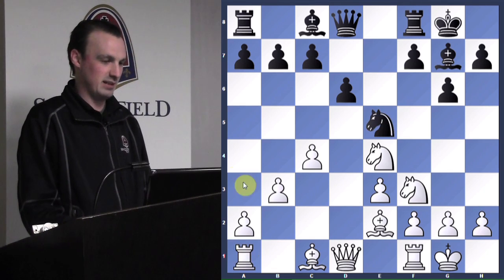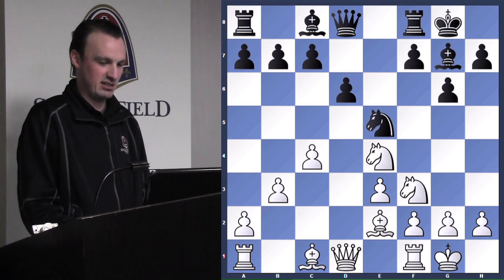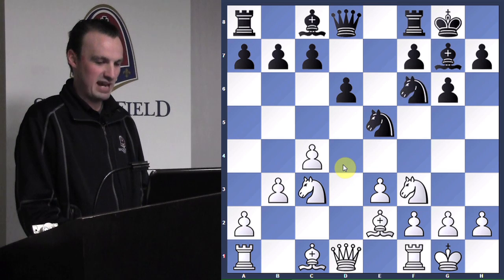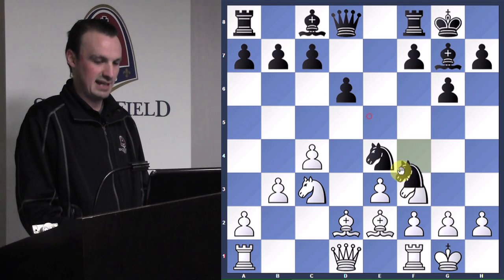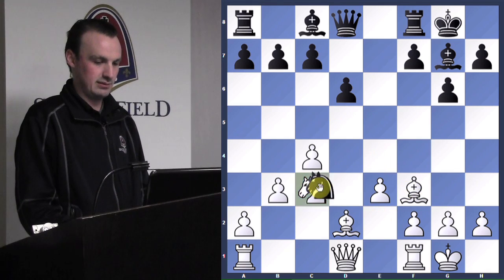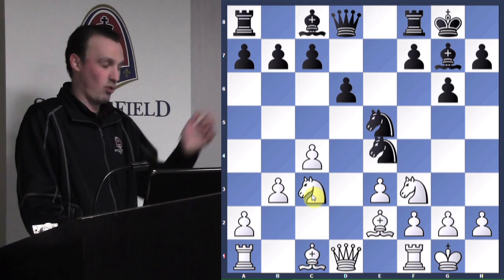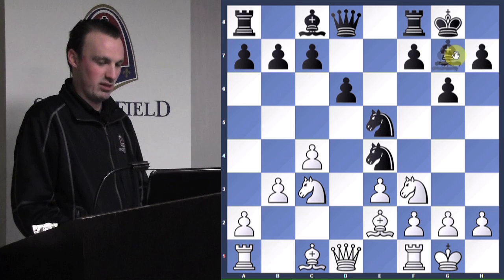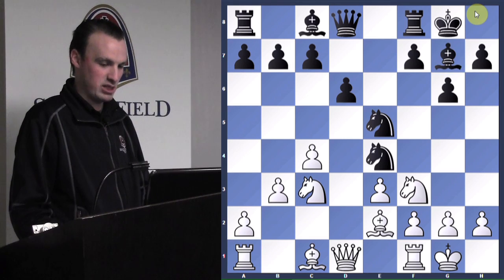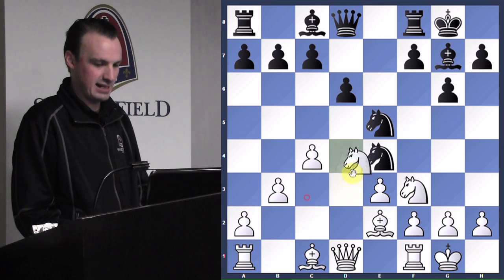If he tries to protect it, it's going to be the same thing — knight takes check, bishop takes, knight takes bishop, bishop — nothing he can do. Very good. That's the power of this dark-squared bishop: just be patient. It only took until move 11 and I got his rook.